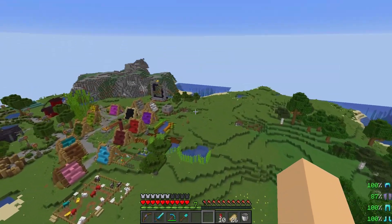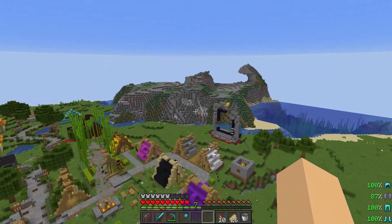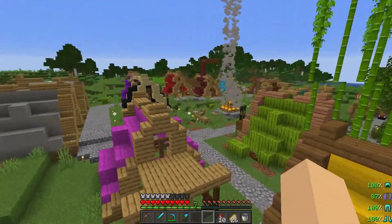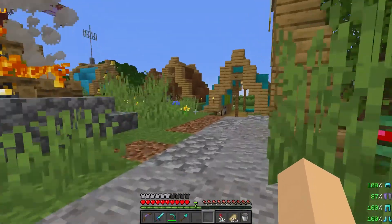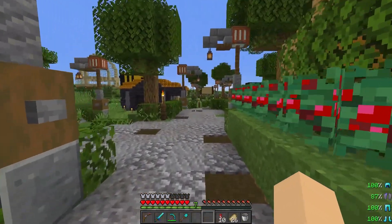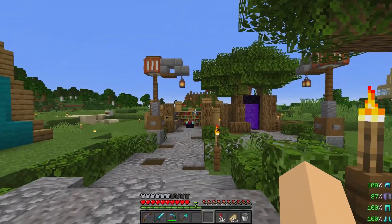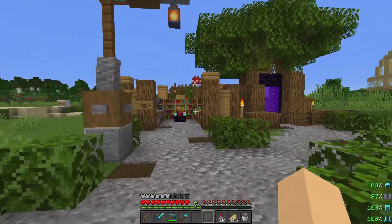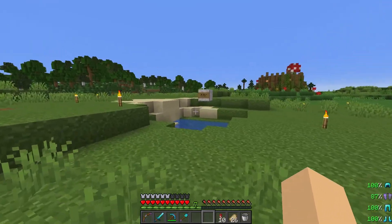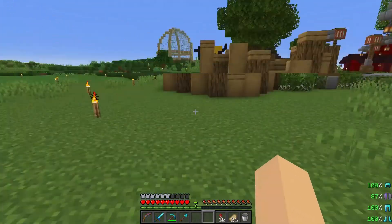And here we are at what is currently spawn, which — it's weird to have a campsite just sort of being subsumed by a shopping district, but at least in my experience of campsites. But here we have the shops. So there's the old little enchanting station we had, there's the fishing station that I set up way back when, trying to just figure out the best way to get treasure.